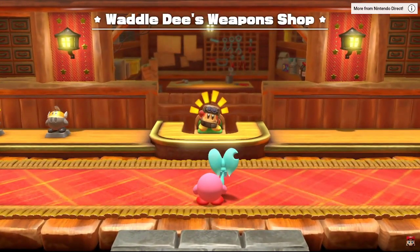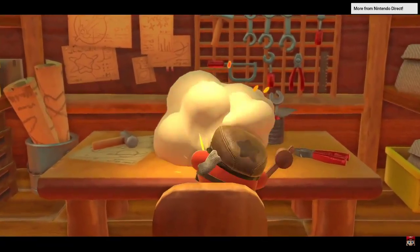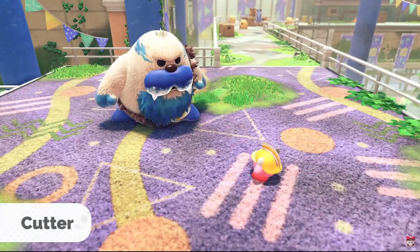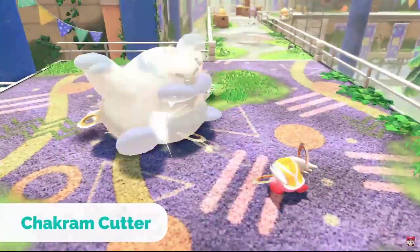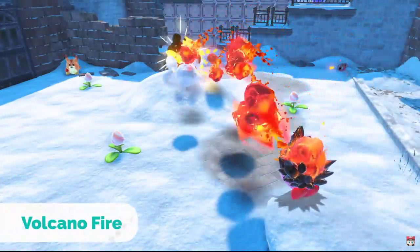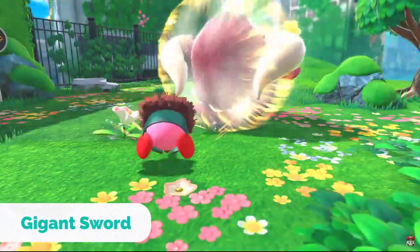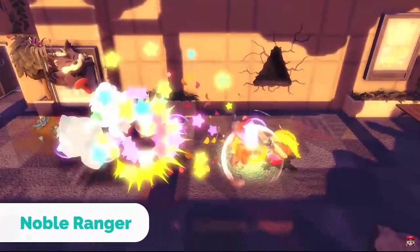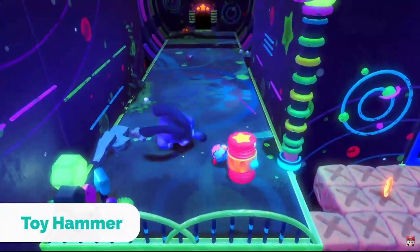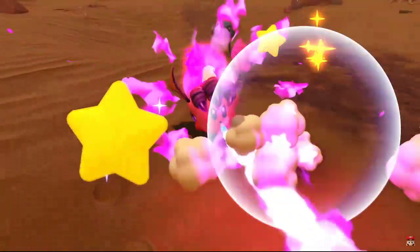At Waddle Dee's Weapon Shop, familiar copy abilities can be evolved. Evolved copy abilities expand Kirby's range of attacks. They'll also change Kirby's appearance and make him even more powerful.